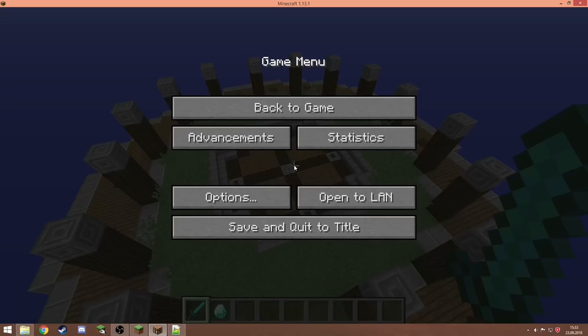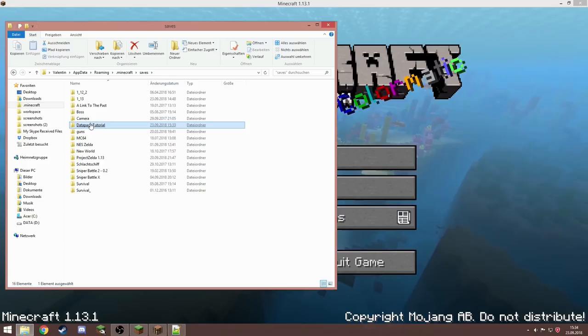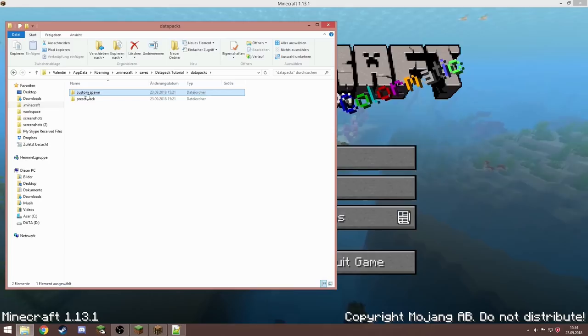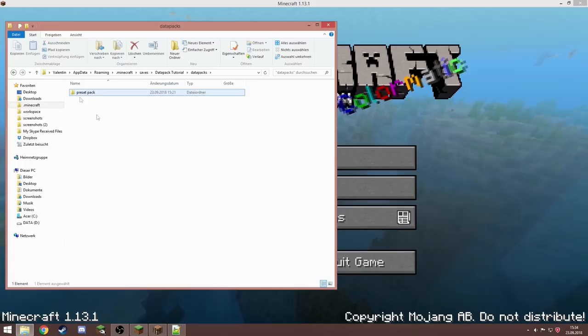Now I'm going to show you how to do that. We have to leave the Minecraft world and go to the saves file in your .minecraft folder, then click on the folder of your world and go to data packs. In here you can see the custom spawn pack. There's also a preset pack — you can download it; a link is in the description, and if you don't know how to use it there's also a link to a tutorial.